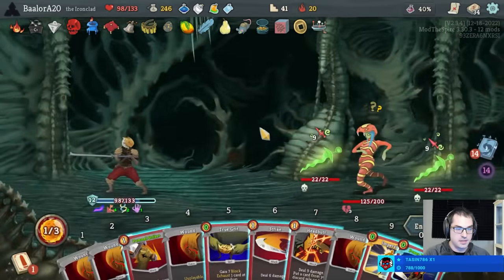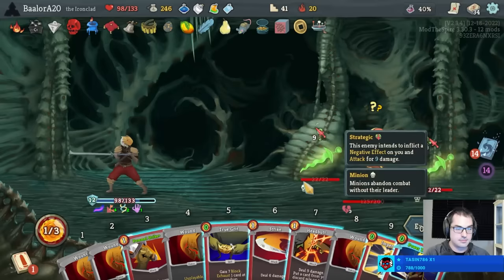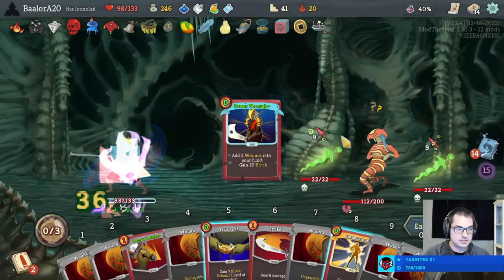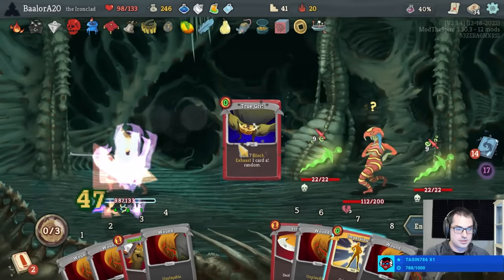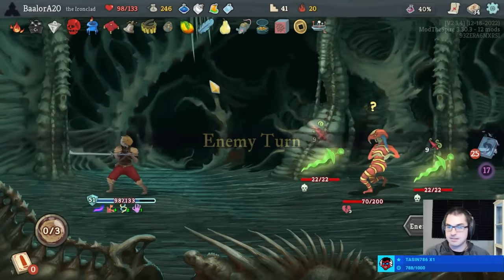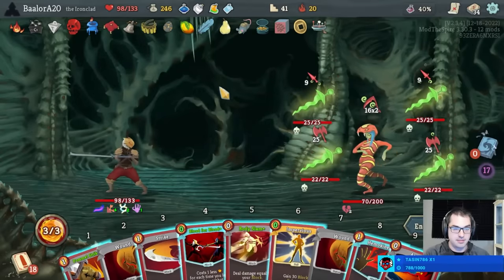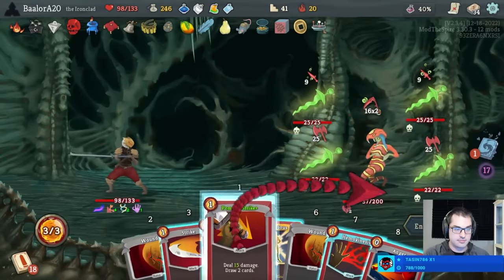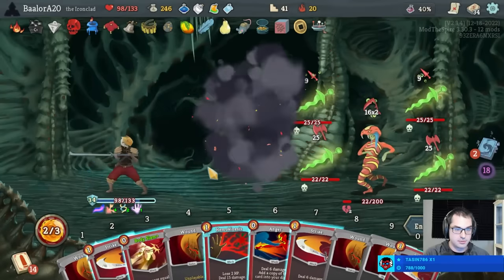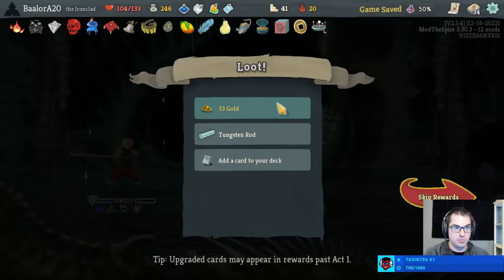Let's see if I can block and then Headbutt a kill — not gonna work. Let's Headbutt more damage for the moment. Maybe too many statuses. It doesn't look like we get to beat — unfortunately, not with this hand. I'm okay with that — I'll just take my 100 plus hit points.